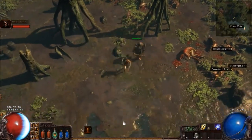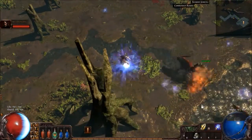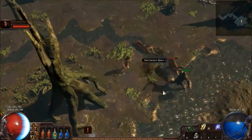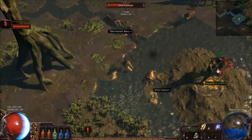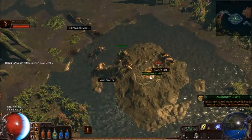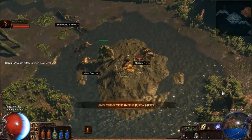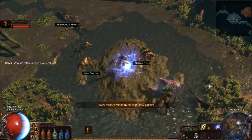There's a Roa nest, which is probably why there were so many Roas. There are a lot more Roas around the Roa nests, but you get different types of glyphs from these nests. Got my glyph!